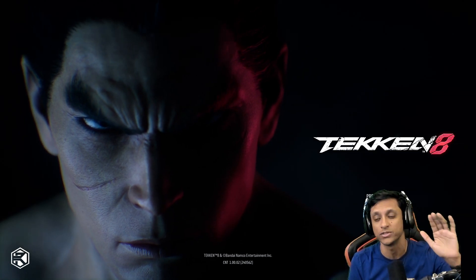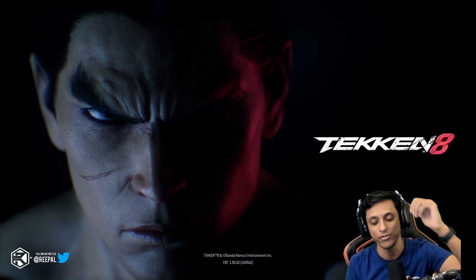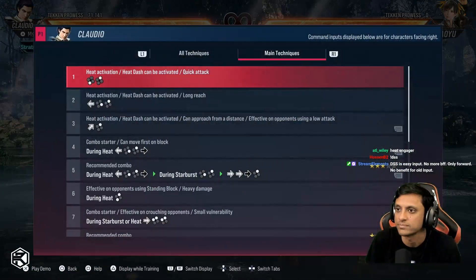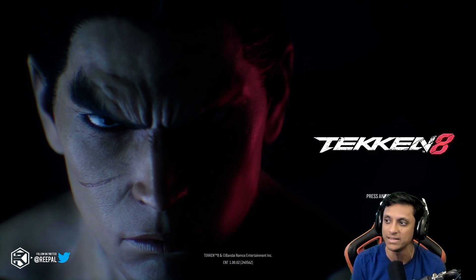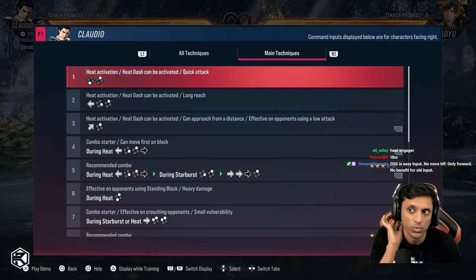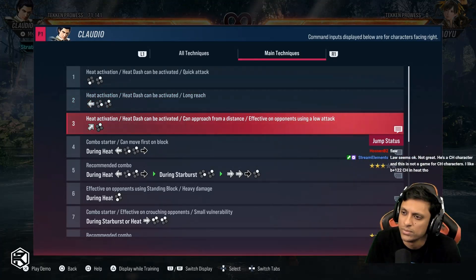Number one: check out the move list. When you load into a match, you're going to go to this practice mode kind of area after you pick your character. Then you can hit start, go to your move list, and you can see there's actually a main technique section. This is a new thing they haven't had in the past. In this main technique section, they actually talk about the different kinds of frame traps your character may have, as well as some basic core moves that are good for the character.